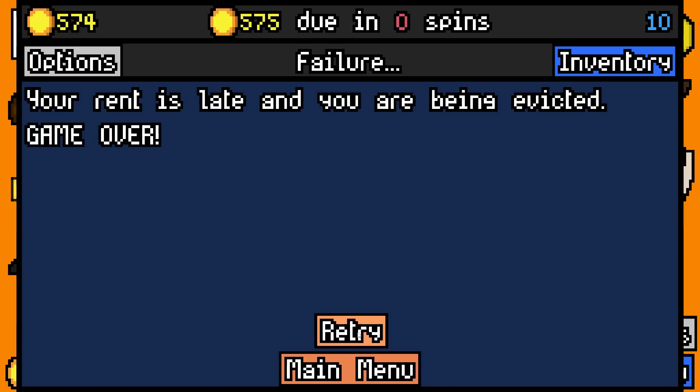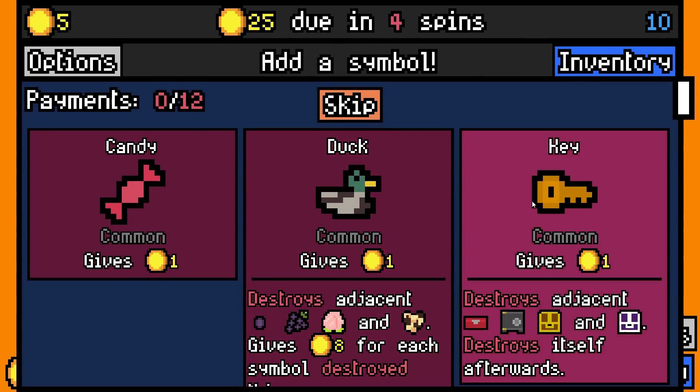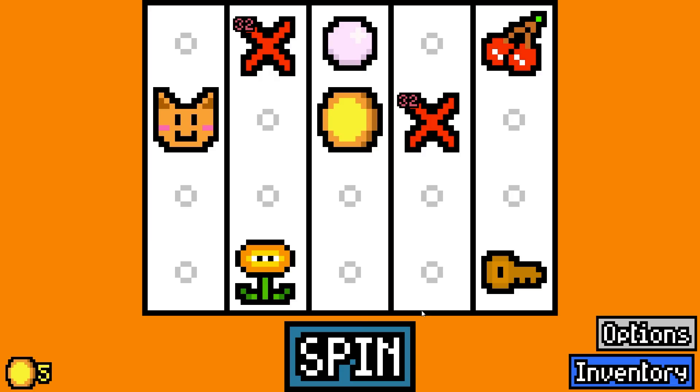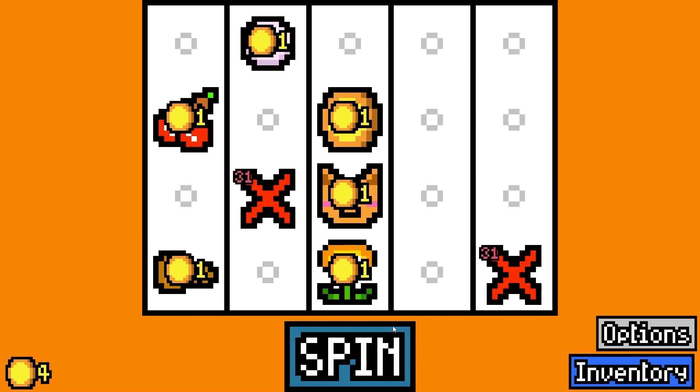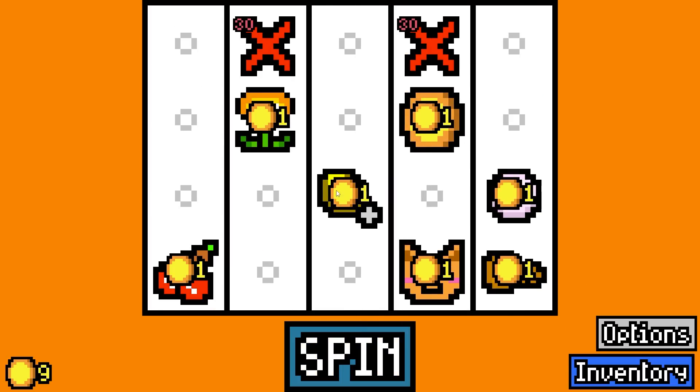Okay, no worries, we'll go again. I thought we had it to be honest, but I shouldn't have added the grandmother - it's fine. We're gonna add a key here to start. I thought we crashed then when I did the key, that was close. Let's get lemon candy even though we've got no toddlers.